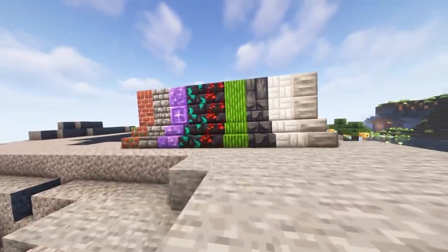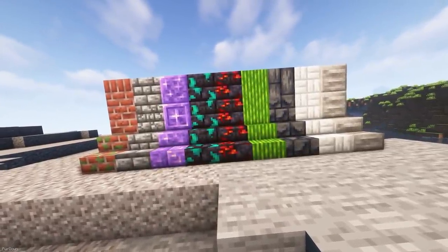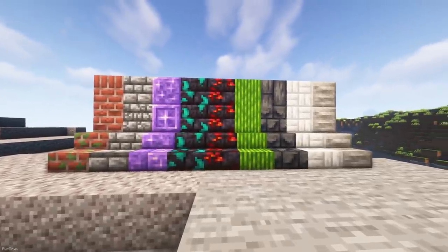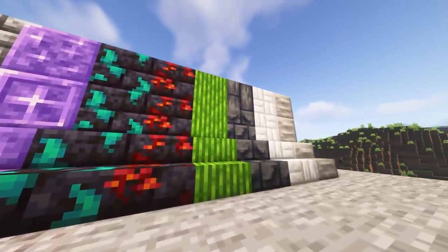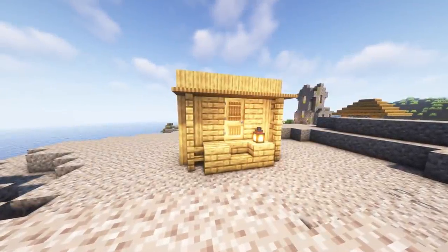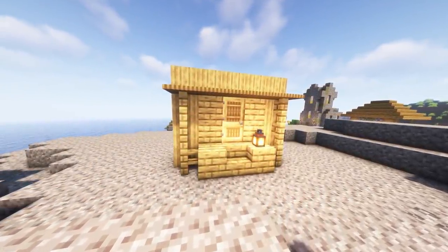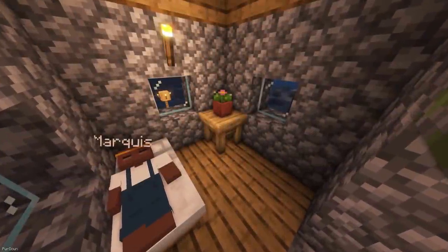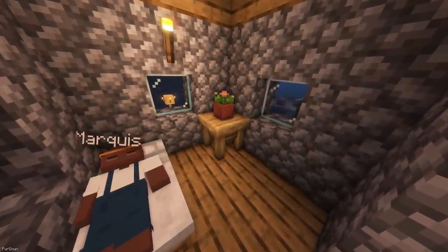The first mod we're going to cover is Twigs. It primarily adds decorative items like some new blocks. It includes Polished Amethyst, Cobblestone Bricks, Mossy Bricks, Bamboo Thatch, Polished Tuff, Calcite, and a few others. Bamboo can be placed inside a Stone Cutter to strip it, which also makes some nice decorative blocks. Some new lamp blocks are included, which there are 4 variants of. Tables can be made from each wood type, and because they're one block high, they're easy to display things on.